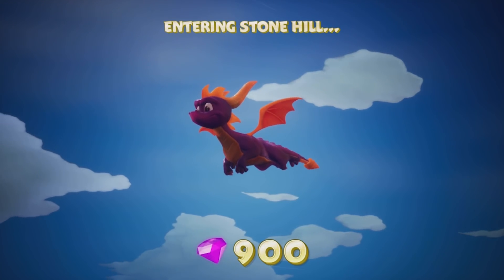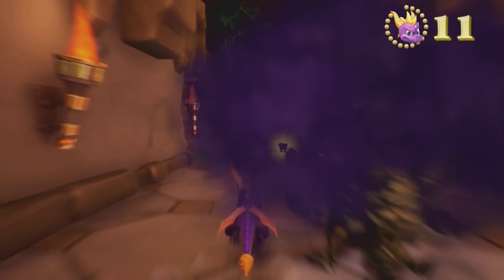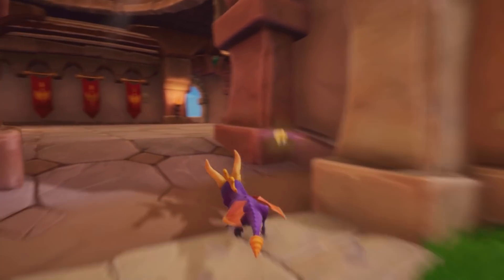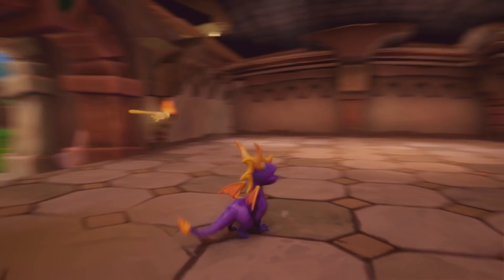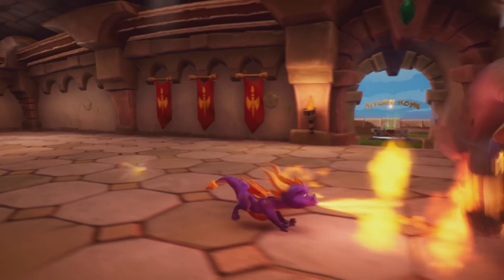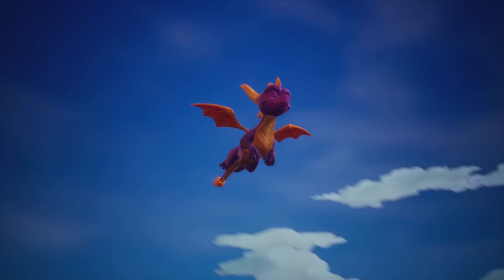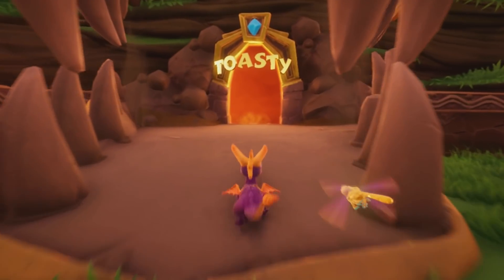We're going to go inside Stonehill because the exit portal is very close to the start. Let's ram through that guy — I almost have an extra life from killing so many enemies. Let's get that extra life. There we go, we got him. We're going to go inside this portal and meet at the boss level to see if it's open. Yay, it opened — Toasty! Let's go in.